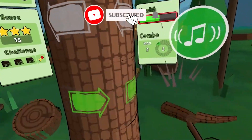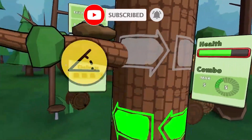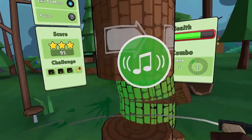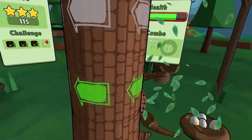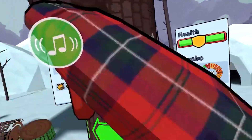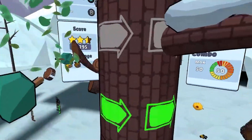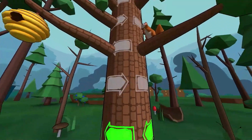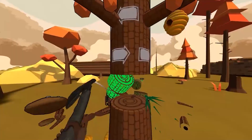Timberman VR is a simple game whose charm lies in its lack of storyline, while the advantage is in your skill set. Keep a cool head and use your best judgment — use your axe and chop down some trees while avoiding branches. It sounds simple enough, but that doesn't mean it's an easy task. Set records and unlock new tools — axes, machetes, and hammers — which are not only stylish but also give you some special bonus.